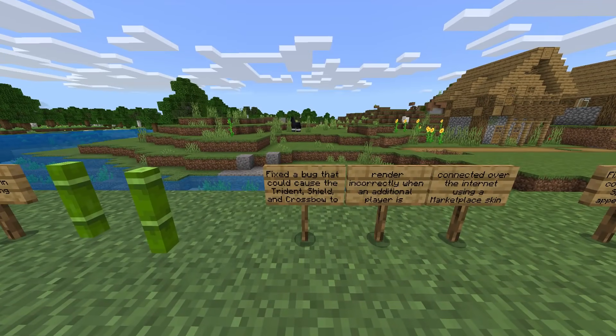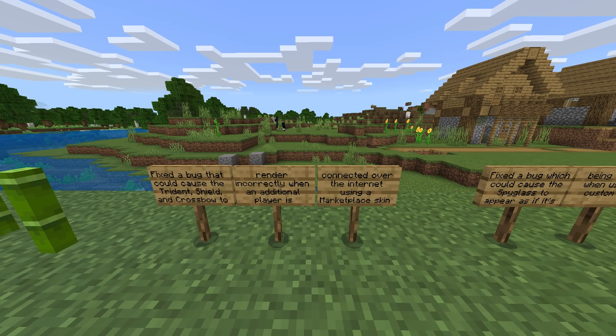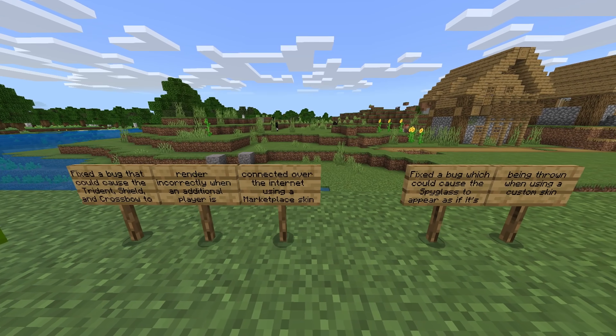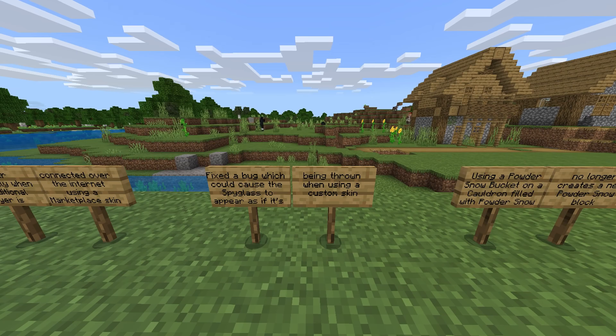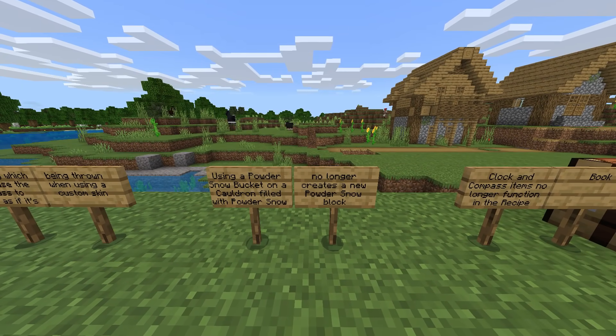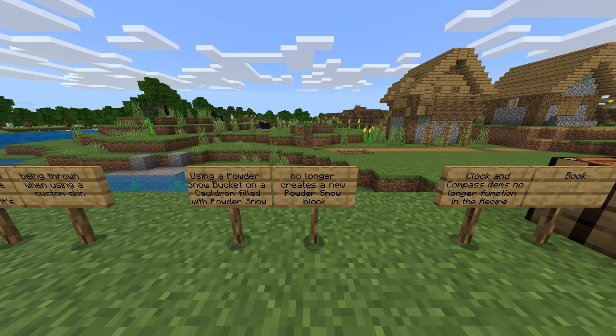Fixed a bug that could cause the trident, shield, and crossbow to render incorrectly when an additional player is connected over the internet using a marketplace skin. Fixed a bug which could cause the spyglass to appear as if it's being thrown when using a custom skin. Using a powdered snow bucket on a cauldron filled with powdered snow no longer creates a new powder snow block.